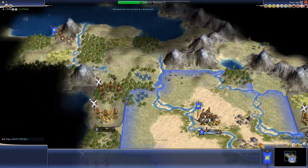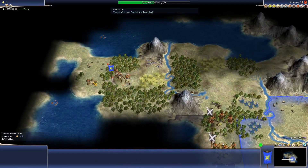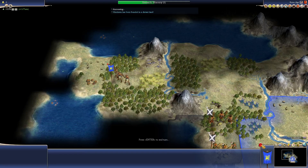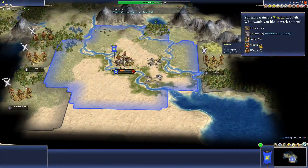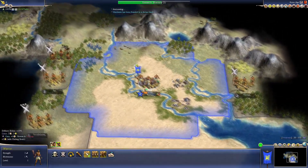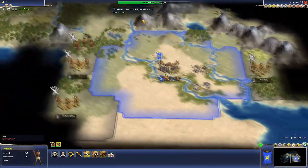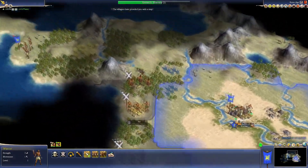I've played a little bit of Rise and Fall to prepare for this video, but I haven't played Civ 4 a lot in a while. Let's go for a worker here. If my strategy is not the best please don't hold it against me. Oh, the villagers have provided me with a map.